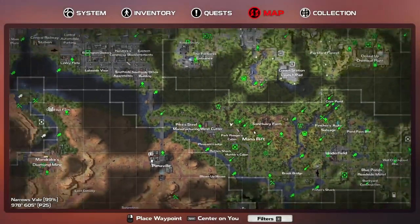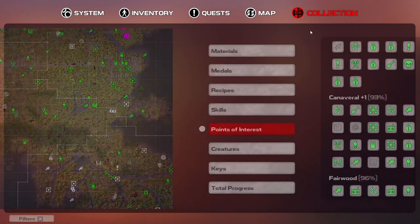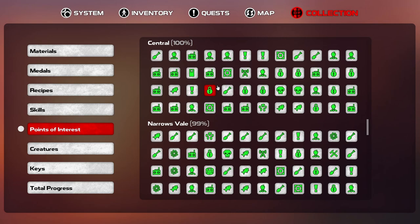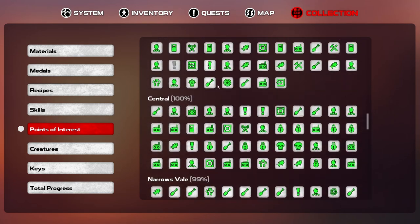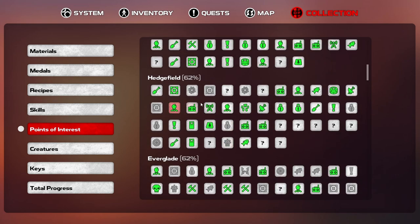I think the next thing we're going to do is come over here to Hedgefield. Let's see how much stuff this has. Probably up above here, right? That doesn't seem too bad — seems like we've got a half-decent amount of stuff. Stuff that's going to go by pretty quick. I don't know if I'll end up being able to do these now, but who knows — maybe I'll be able to kill enough enemies in that area and keep it going.